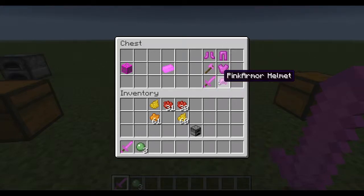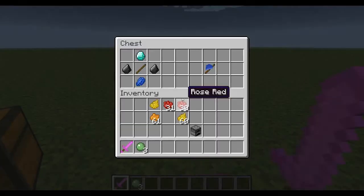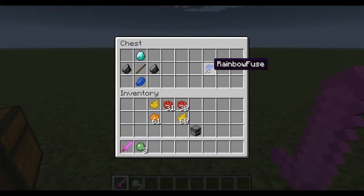To activate the portal you'll need a rainbow fuse. It's fairly inexpensive, costing only one diamond, two flints, one stick, and one lapis lazuli.